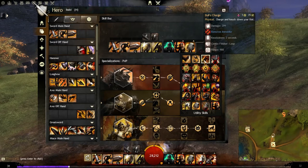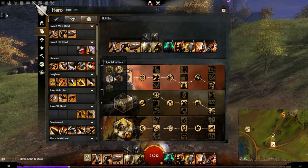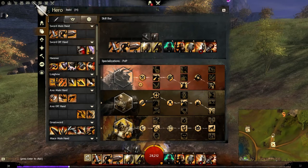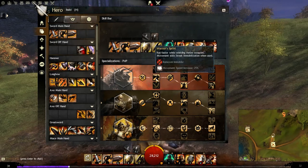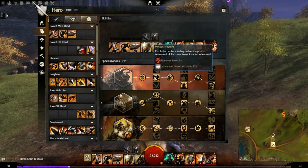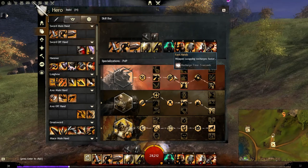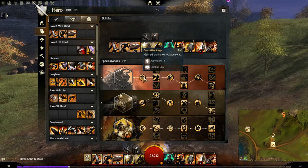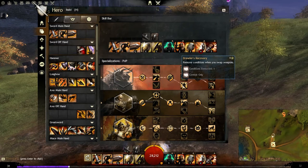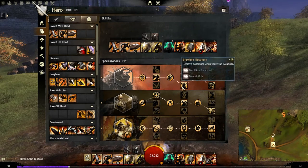For specializations, the first slot is a bit of a wild card — you can pick Arms, Strength, or Discipline. I personally like Discipline. Versatile Rage gives you adrenaline on weapon swap. Warrior's Sprint lets you run faster wielding melee weapons, and movement skills break immobilization — important since this is a melee-heavy build and getting rooted is very punishing. Savage Leap and Sundering Leap will both remove immobilizations. The minor trait also makes weapon swapping recharge faster.